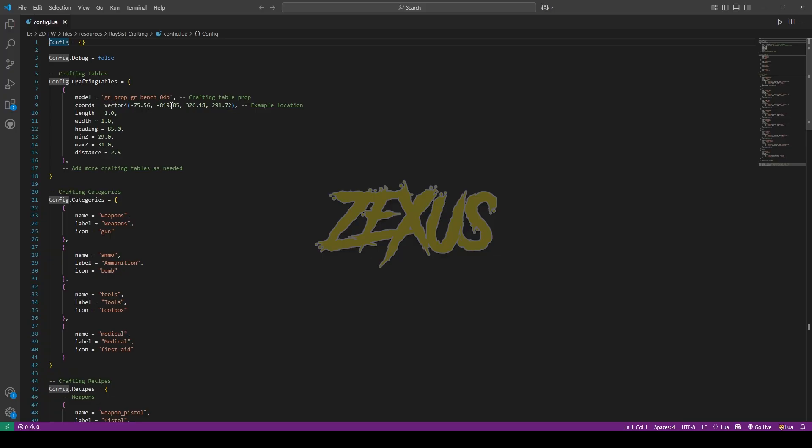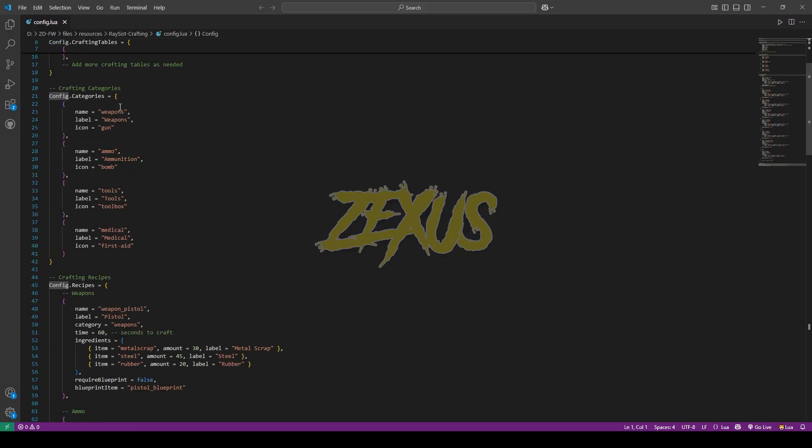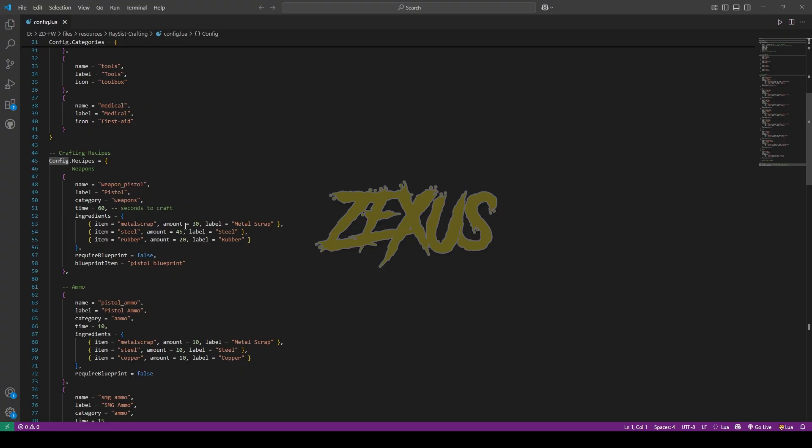This is the default location given for the crafting table. These are the default categories of the crafting table. If you want, you can add more custom categories here. These are also the configuration settings for our crafting items, as you can see.